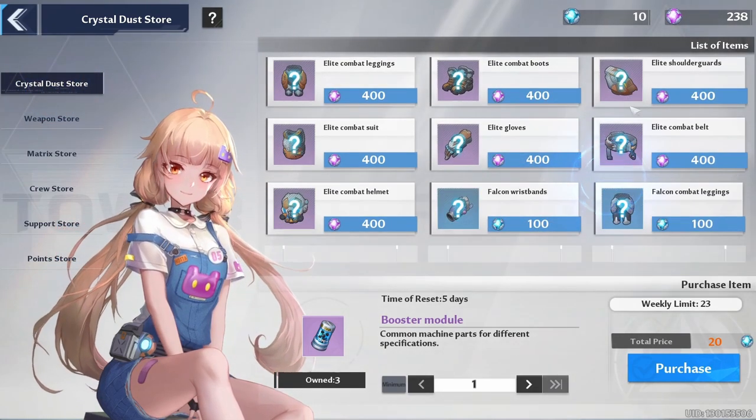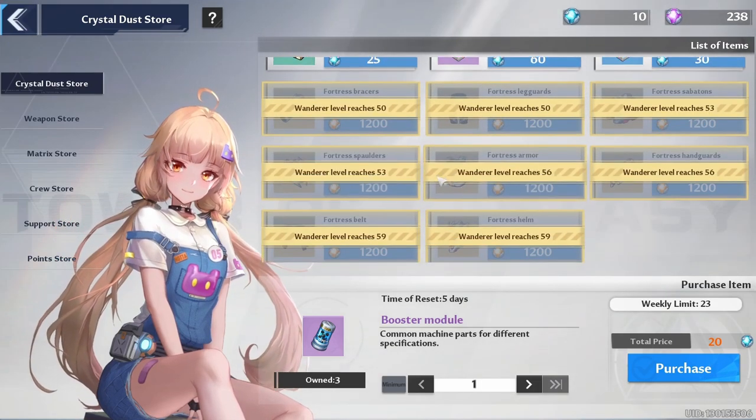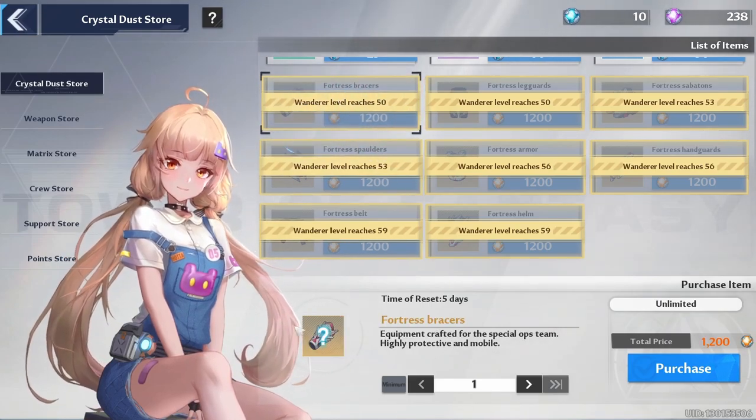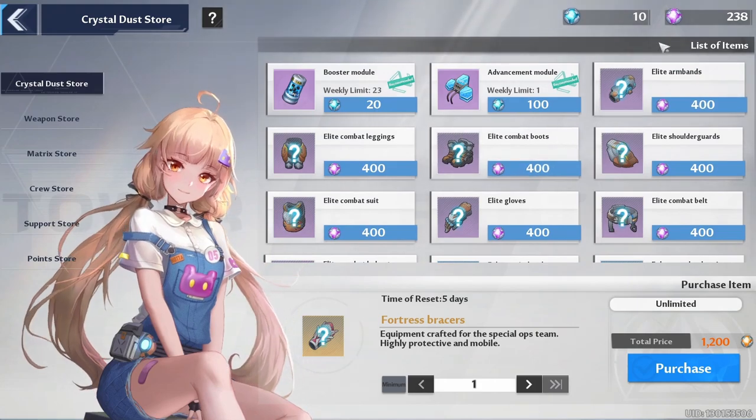Here you're going to have some gear available. Depending on what level you are, you're going to have different ones unlocked. All of the purple ones I already have unlocked. After I hit level 50, I'm going to unlock the gold ones, as you can see right over here. But right now I haven't unlocked them yet and can only buy the purple ones.